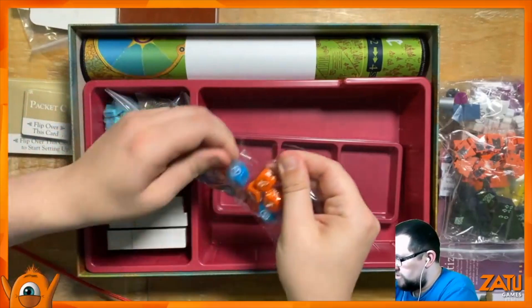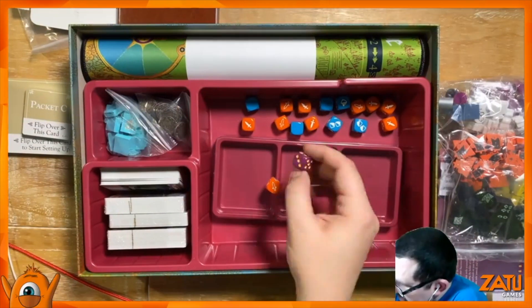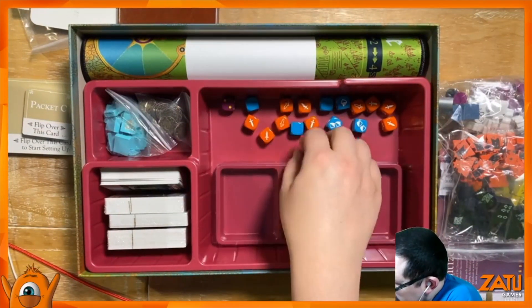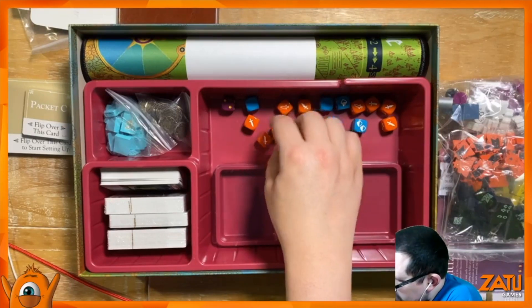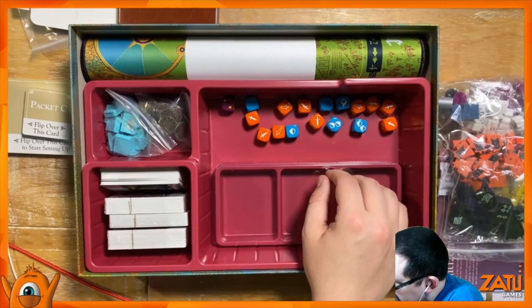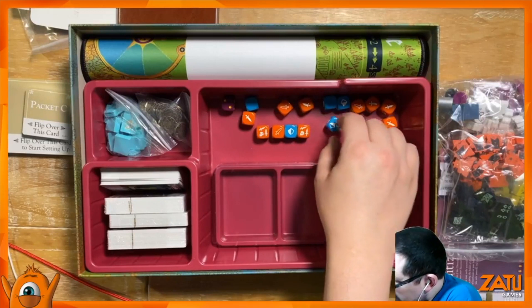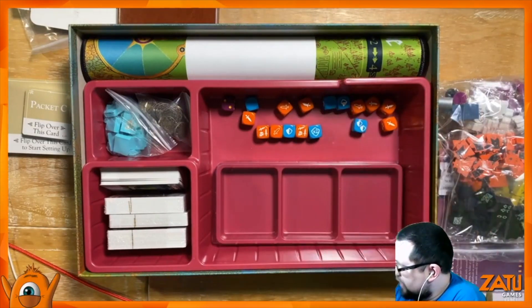Dice — these look great. So we have one standard looking D6, and then we have some attack and defence dice — I'm going to boldly assume, due to the presence of swords and shields. This one has... is that an instakill? What is it? Summon a skeleton. Times two. So there's those.